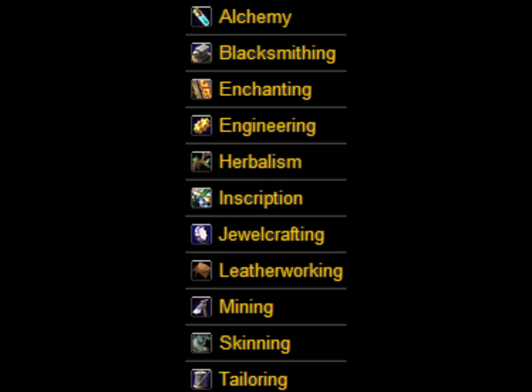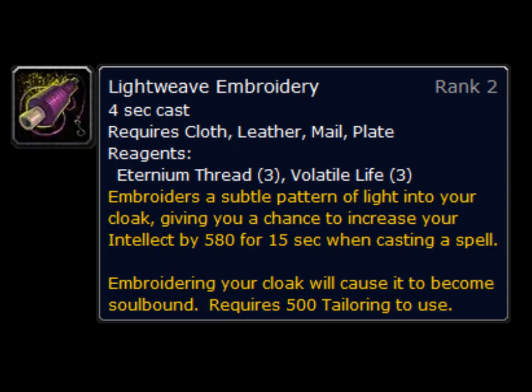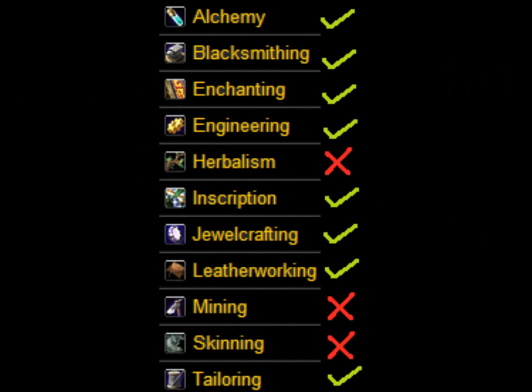Professions are another way that you can further optimize your character. You're going to want two professions that will help you boost your Intellect as much as possible. I do recommend Tailoring as one of them because it gives a significantly higher boost to your Intellect than all the other professions, but the choice is really yours. You can choose two of them — it doesn't matter, just as long as they increase your Intellect.